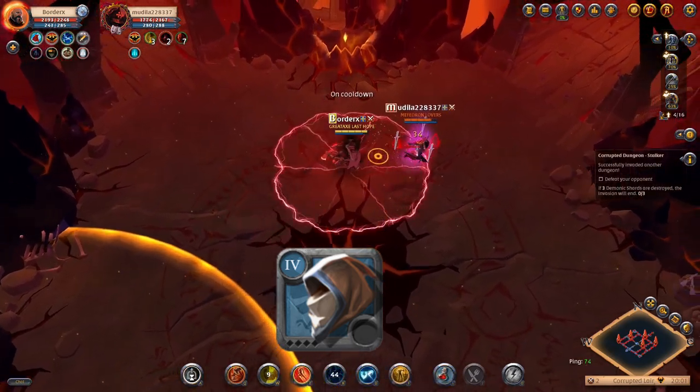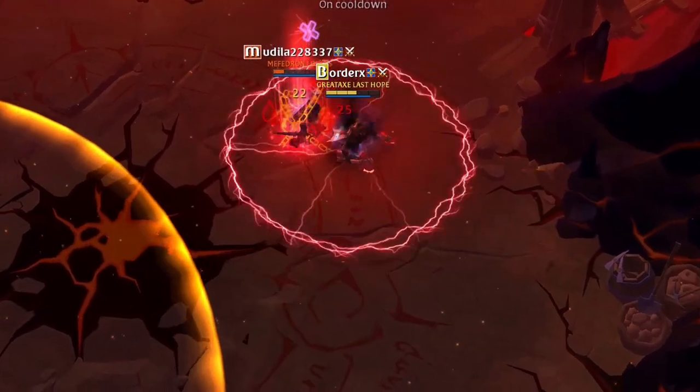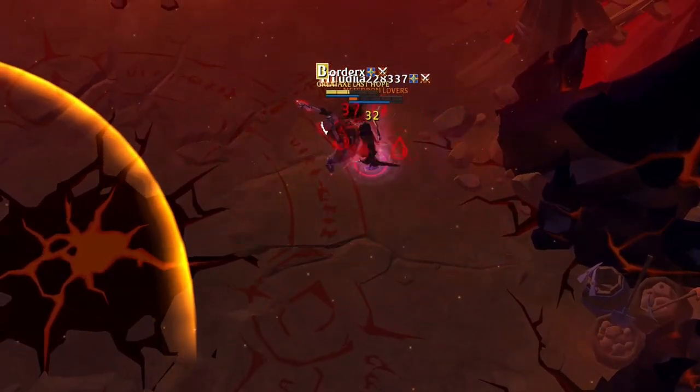Helmet number 2: the Hunter Hood. This is a great defensive option to increase your resistances and reflect 100% of damage taken, allowing you to turn the fight in your favor.